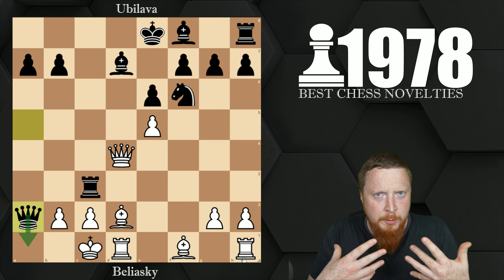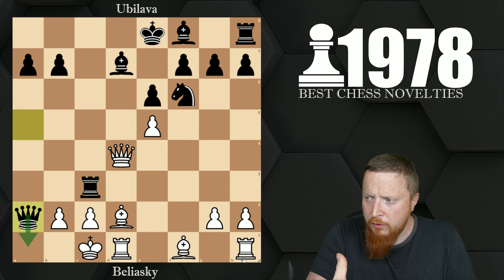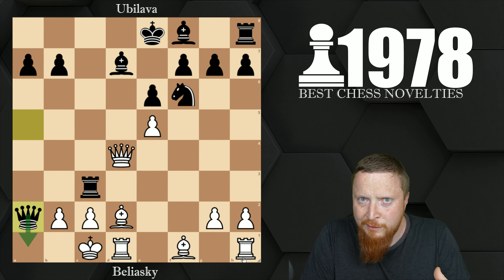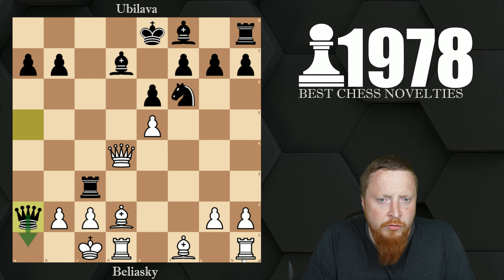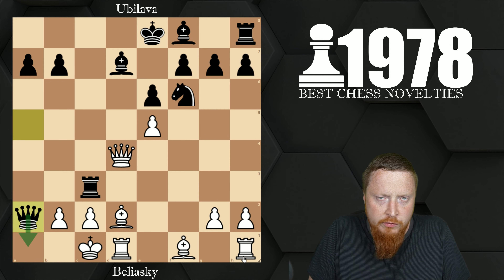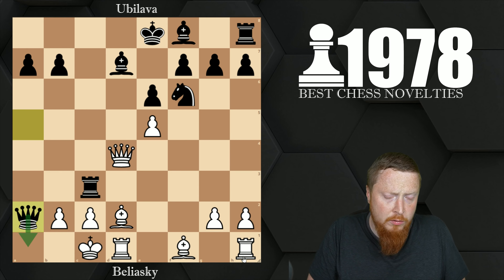So what can white do? Bishop d2 had been played only once before this idea, but it looks so risky as after queen takes a2 you're threatened with mate and getting attacked. To play this way you have to be brave and confident in your calculations — very important. There's a big difference between weaker players and strong players: strong players are very confident in calculating. If you're the kind of player who tries to avoid tactics because you're not sure about your calculation skills, that's a big error. Stop avoiding tactics — it's so important to be confident. Every chess player has to calculate at some point.